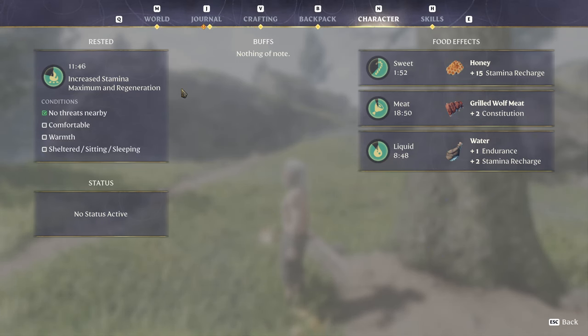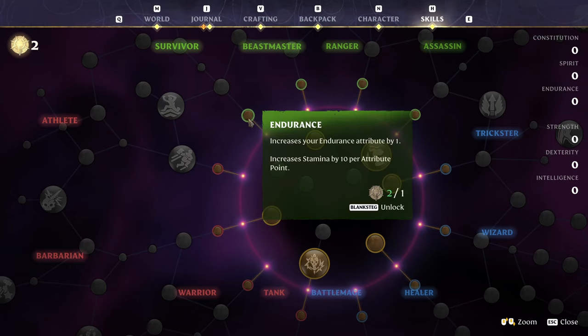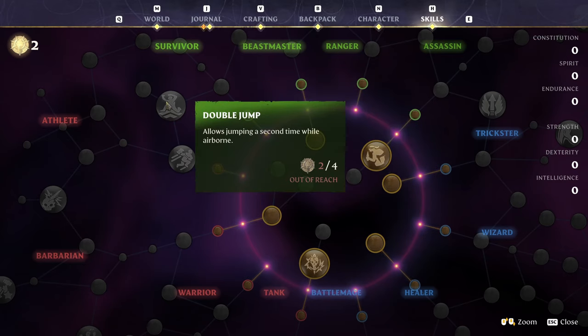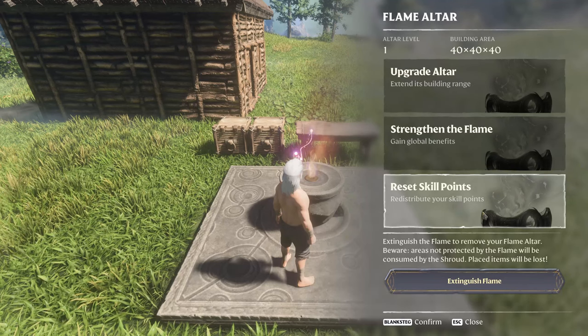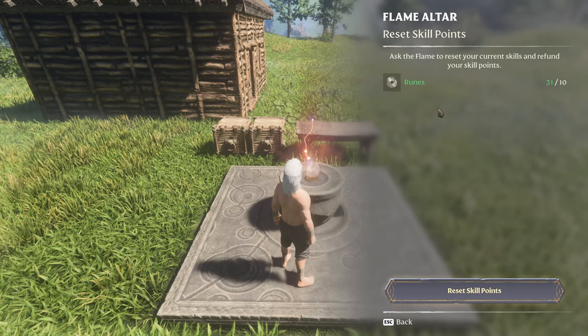Now you will be rested, which is great for stamina, plus have a bunch of other buffs running that will make the early game a lot easier. When you get your first skill points, don't try to put them in damage because it scales so poorly early on. It's much better to put them in the cheap constitution over here for just one point, but especially try to get the double jump early because it's really useful in a lot of situations. And don't worry about choosing the wrong skills — it is extremely cheap to respec, and you will get a lot of runes.